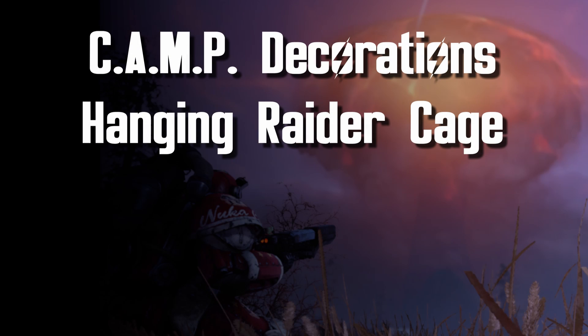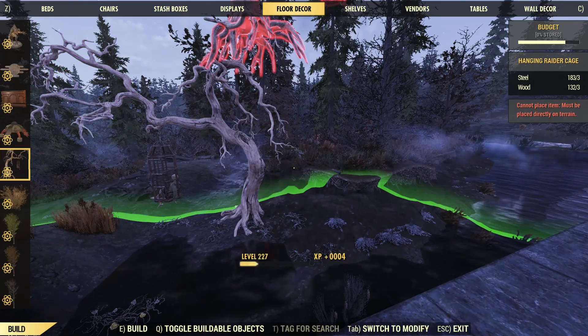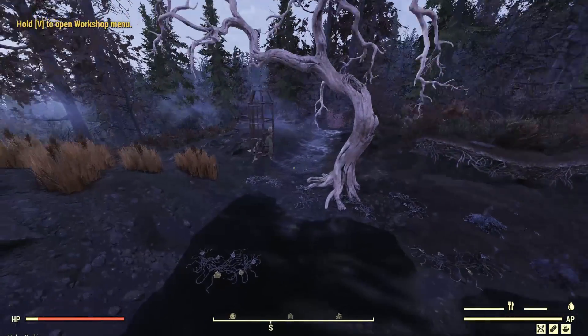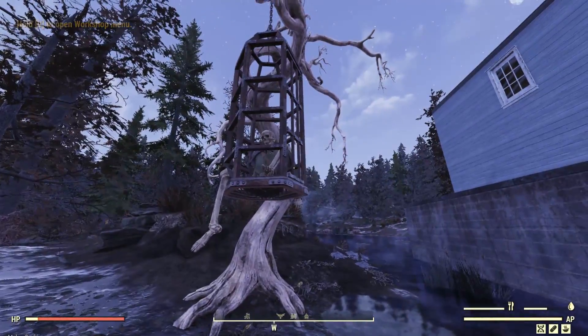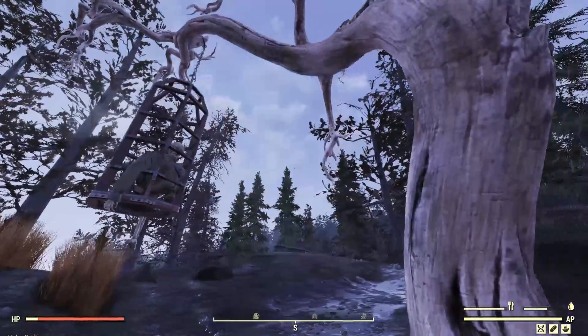From weapon skins, we're now going to go to a camp decoration. Next, we're going to look at the Hanging Raider Cage. I really like this decoration — it's got the right level of creepiness. It's got a corpse in the cage. If I work on a raider camp, this is definitely on the build list.